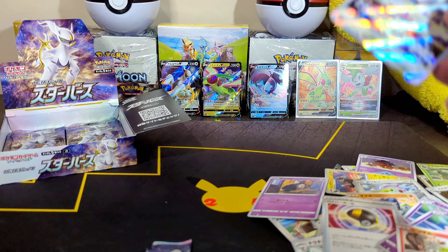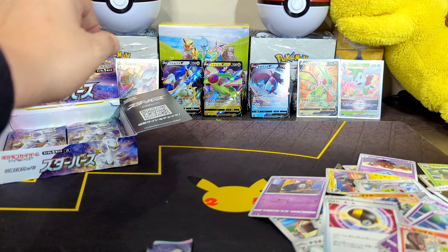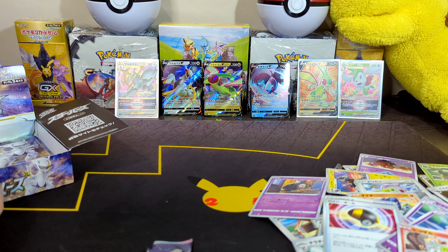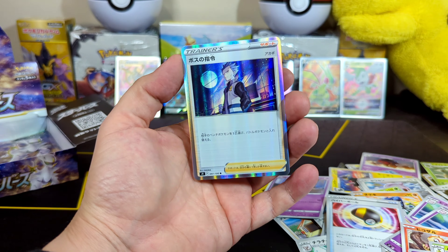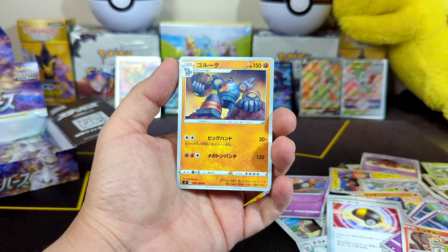We got three full rares so far from one box — really, really nice. Put you next to the Arceus himself. Got a cup on one side and a cup on the other side. Wow, you can really damage this card trying to open this thing. Clink, Bidoof, Exeggutor. Holographic Gymnator — I don't know what his name is — and Go Lurk.